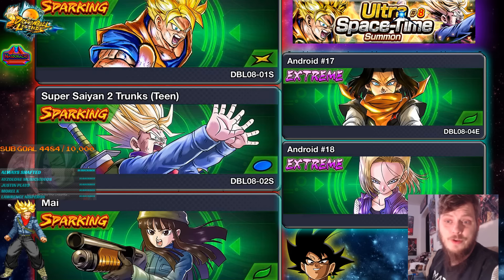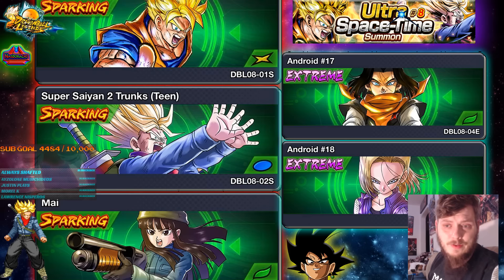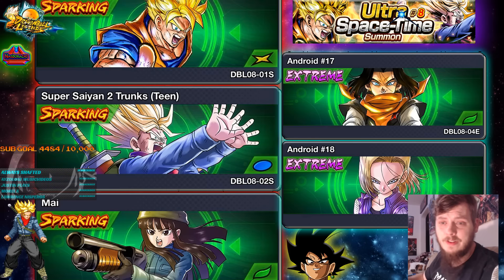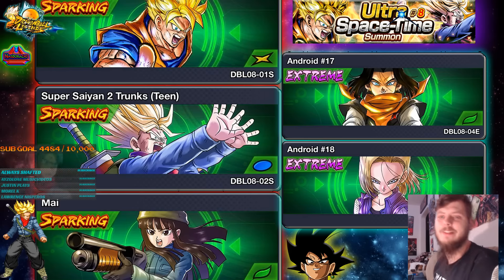If you're new here, consider subscribing and hitting the notification bell — I'd love to see you again on future videos. These units will be good for their respective colors, great for Hybrid Saiyans teams, and great for future tag teams. Goku Black definitely needs some friends besides Upsel and the other versions of Future Trunks that are heavily dated. So I'm excited for this, I'm excited for Gogeta, and I hope that you guys are hyped up as well. We'll see you soon — peace out, have a good morning.